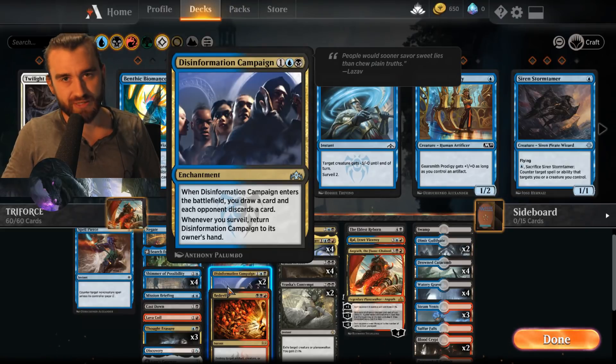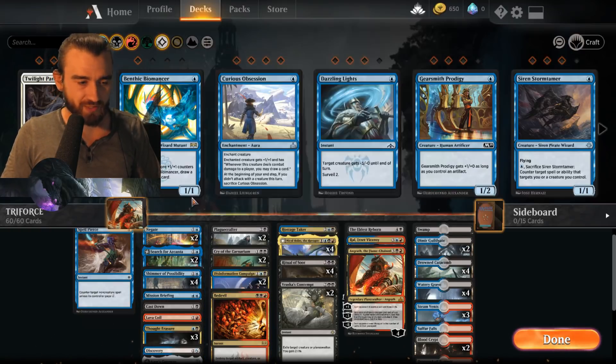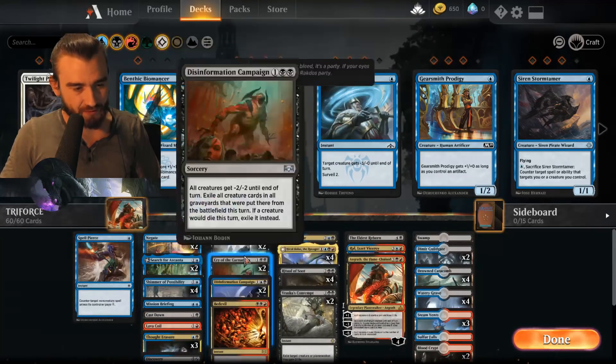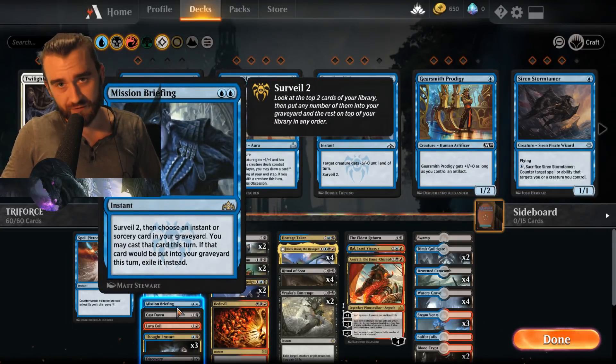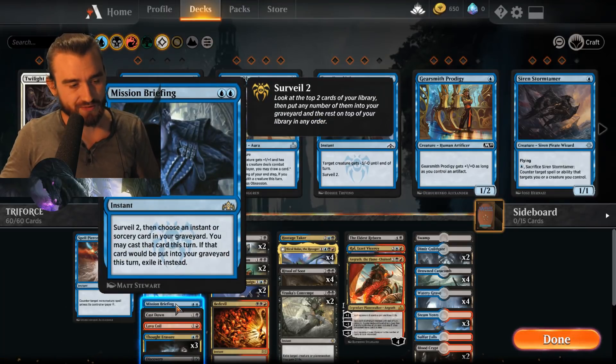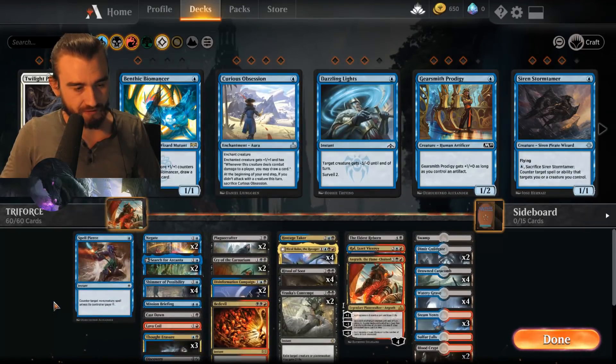There's a lot of toolboxing and I have a little bit of surveil here — I have two Disinformation Campaigns. I haven't gone too heavy into the surveil theme and I don't think I need to. You don't need to run the surveil creatures just to bring back Disinformation Campaign every turn — you don't even have the mana to play it every turn because you need to answer their threats. I think two is good, maybe it could go down to one. The two-mana slot is very crowded, the three-mana slot not so much, so two Disinformation Campaigns is fine. Also remember that Mission Briefing surveils, which is another toolbox element.